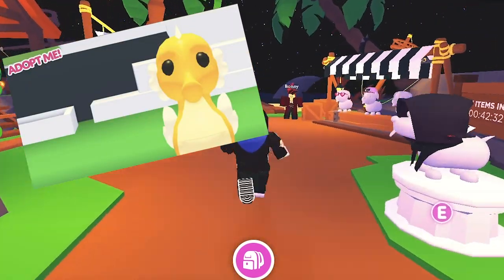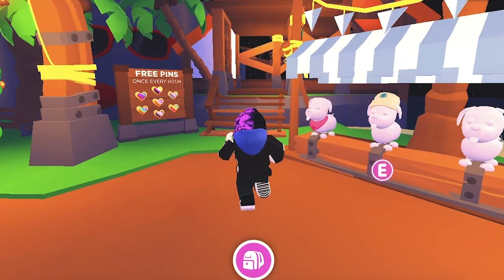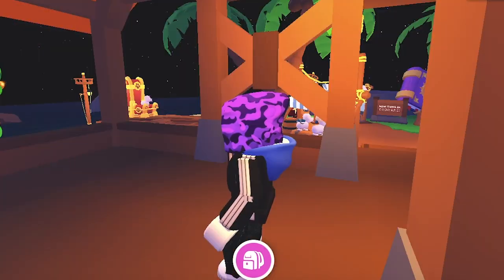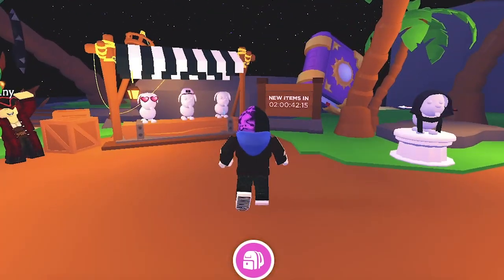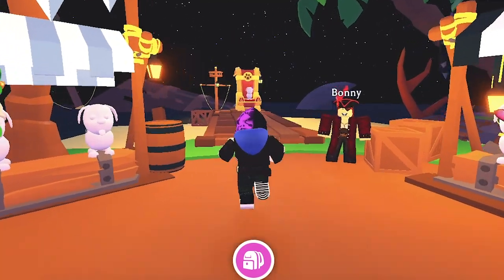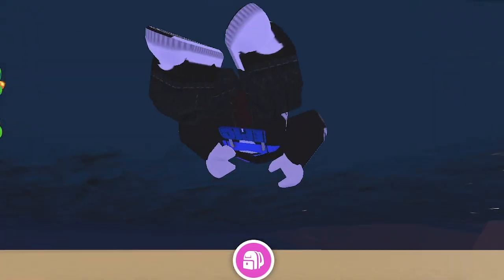Seahorse Pet: The seahorse is an upcoming limited pet arriving in Adopt Me alongside the Ocean Egg on April 16, 2021. The rarity is currently unconfirmed and it will most likely cost 750 bucks. The seahorse has a yellow body with a tan-colored pouch area, a horn on its head similar to the dragon, one long nose, two tan flippers, and two large beady black eyes.